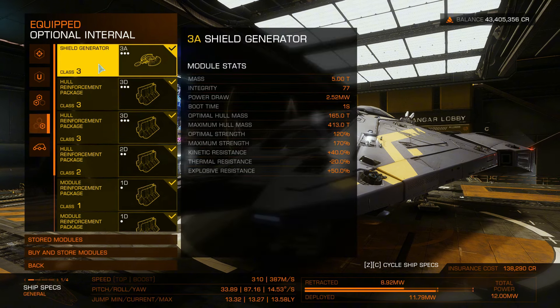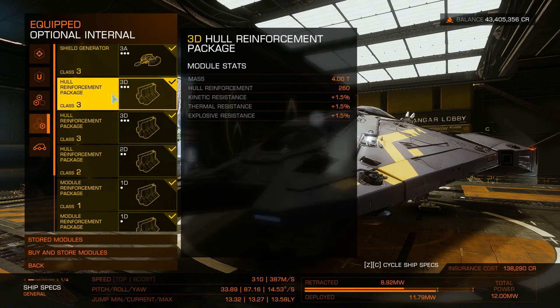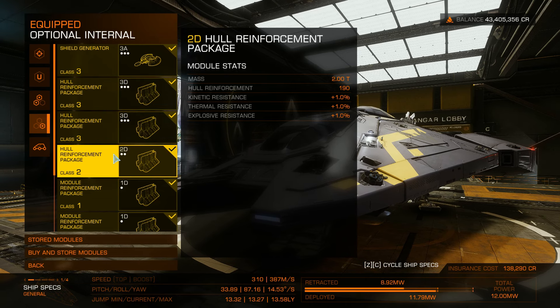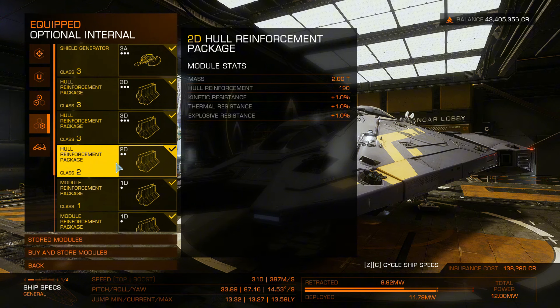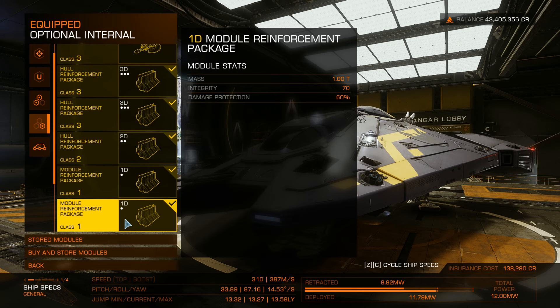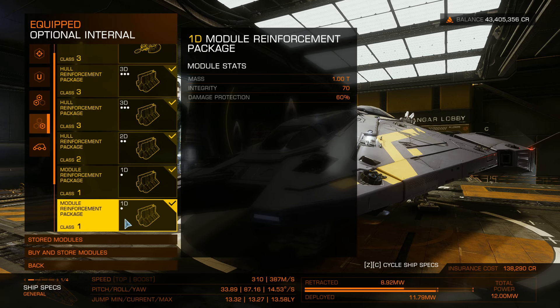Next let's move to the optional internals. Here we have a 3A shield generator, two 3D hull reinforcement packages, one 2D hull reinforcement package, and two 1D module reinforcement packages. All these modules combined make the Viper Mark III a hard nut to crack.